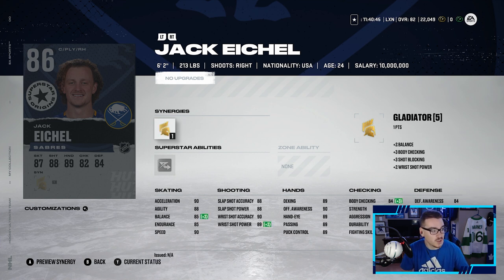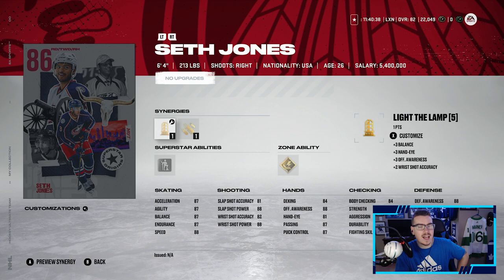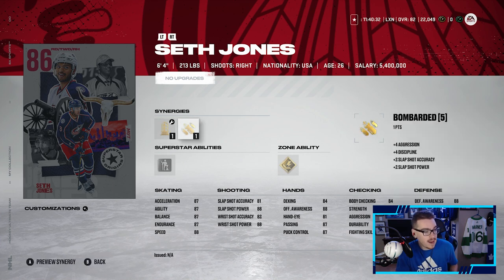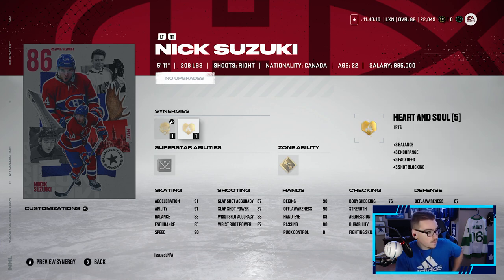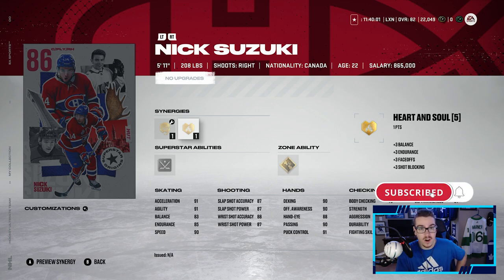Moving on from the master set items, we got an 86 Jack Eichel — 90 speed, 90 acceleration — absolutely insane card. We have Seth Jones with Lamp, Applesauce, and Bombarded — 88 speed, 87 endurance, 86-87 acceleration, pretty decent shot and good puck control; a solid defenseman at 86. Then a Nick Suzuki with Thief, Gladiator, and Heart and Soul — 90 speed, 91 acceleration, great passing and puck control. Would be a great card to get.